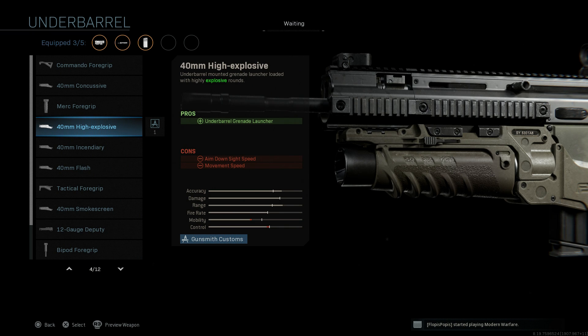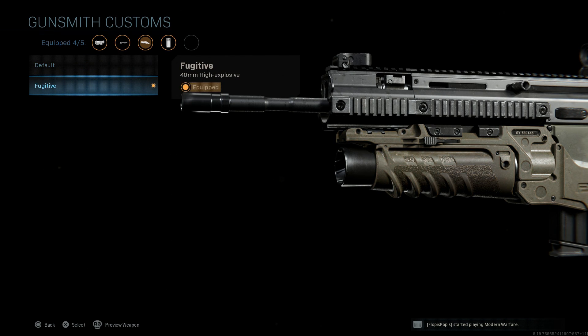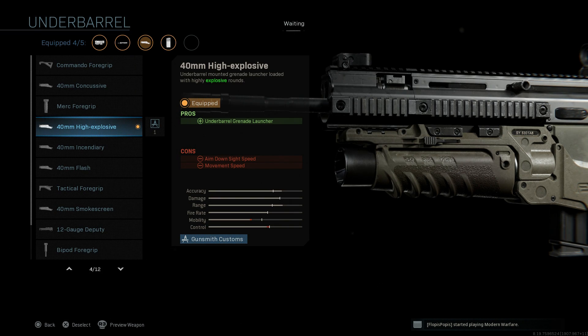For the underbarrel we want the 40mm high explosive grenade launcher. You can see how this differs from the M203 option — comparing base versus Fugitive gives us that color tone difference on the camo. The pros are the underbarrel grenade launcher capability, with the only cons being ADS speed and movement speed from the added weight. This is actually based on the FN40GL grenade launcher, also known as the Mark 13 grenade launcher, particularly developed by FN for the SCAR.